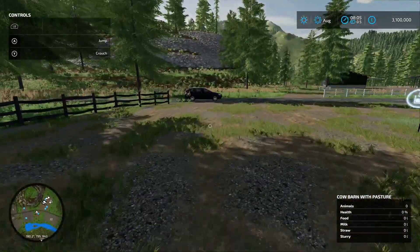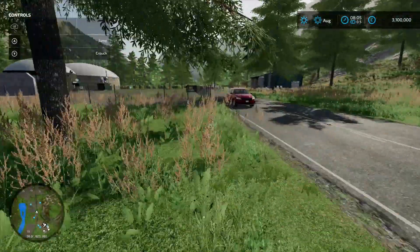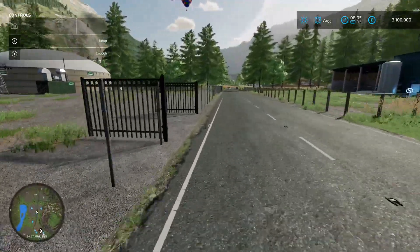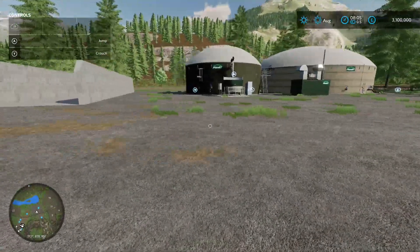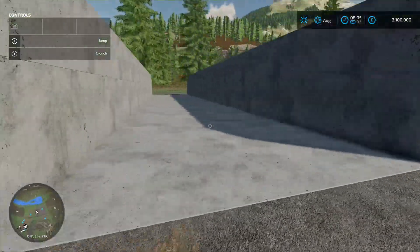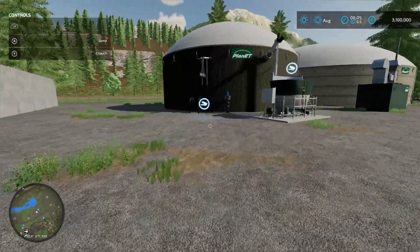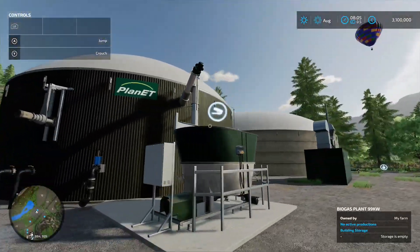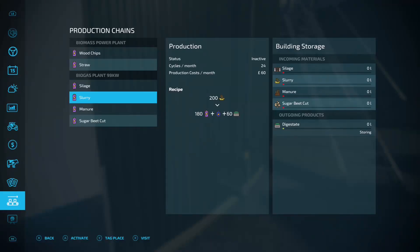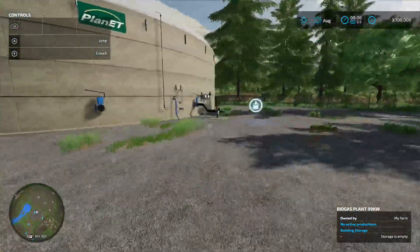Coming back onto the main road - the first thing on the left hand side is your BGA. You do own it on new farmer, and you can buy it - it's pretty cheap, about 50 odd grand. On farm manager and start from scratch, you've got three bunker silos. Around here you've got your usual facilities: a put-in point for slurry, a put-in point for solid stuff, and the production chain menu just there.